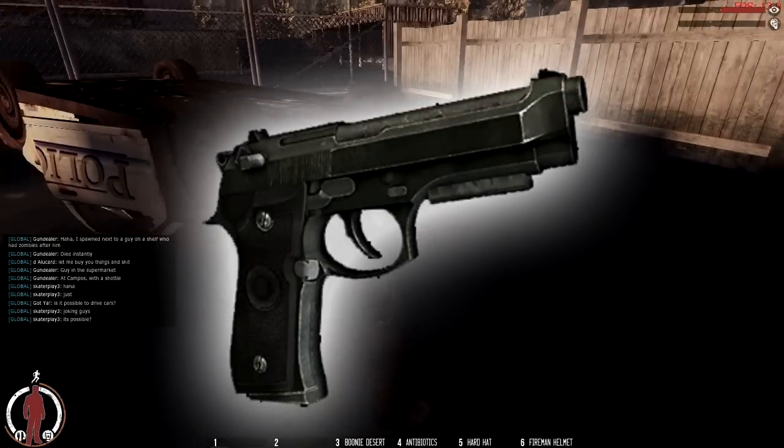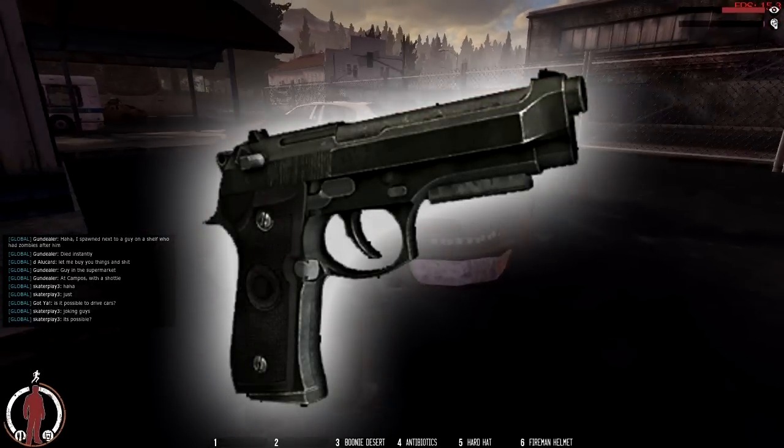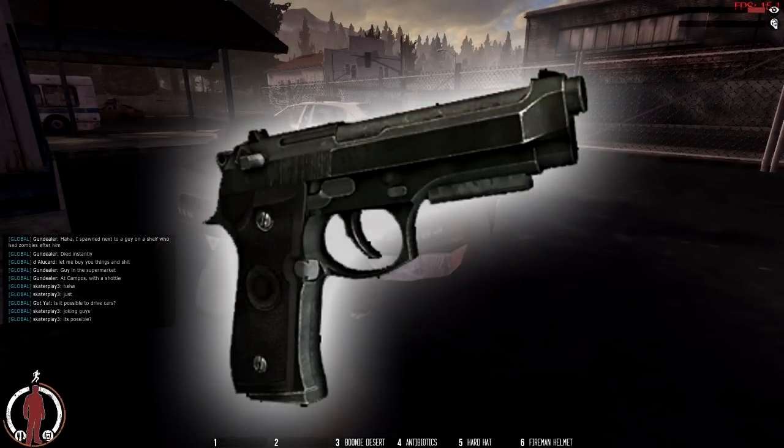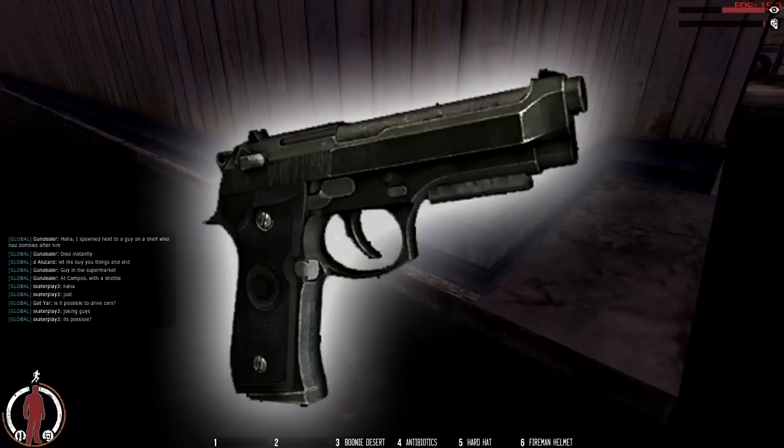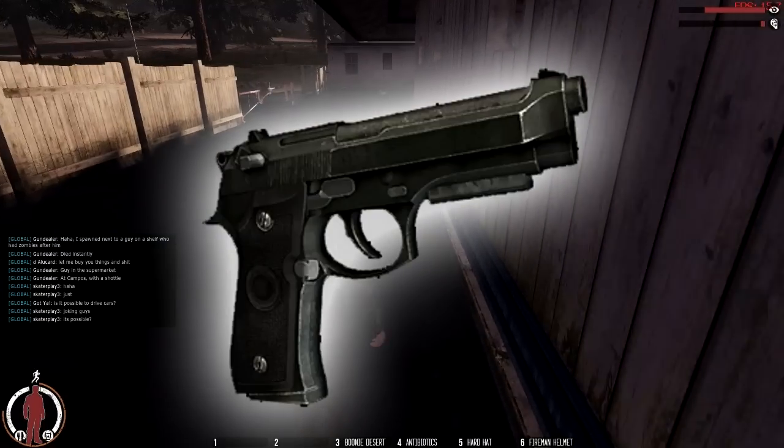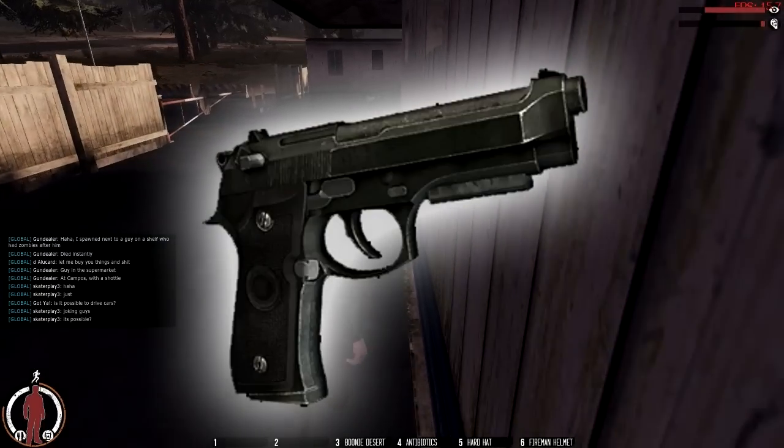Hey guys, today we'll be covering the B92 handgun for WarZ. This handgun is a common handgun and is found in the police station, post office, supermarket, hospital, abandoned houses, church, restaurants, industrial buildings, and civil cars.